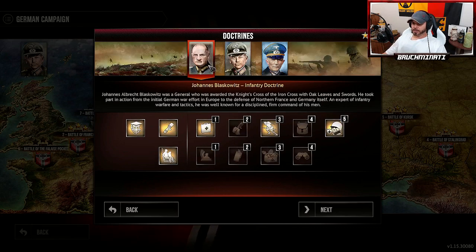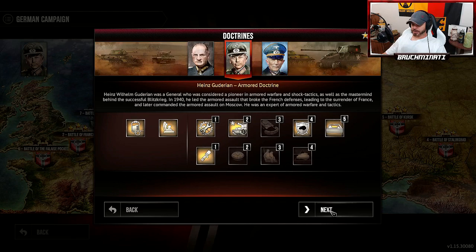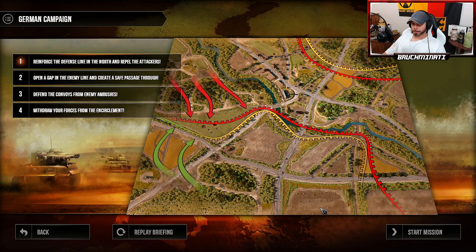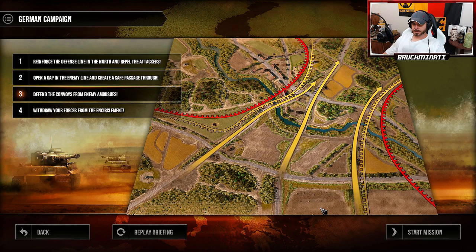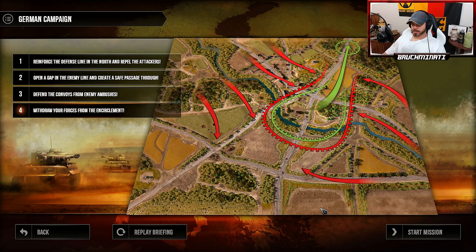We are going to be going Armored Doctrine — we're going with Guderian. Our objectives: reinforce the defense line in the north and repel the attackers, open a gap in the enemy line and create a safe passage through, defend the convoys from enemy ambushes, and withdraw your forces from the encirclement. All right, Operation Save Our German Bros begins.